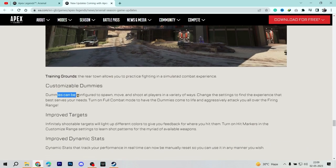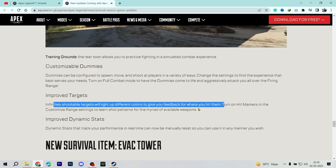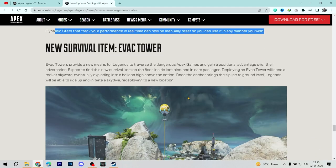Customizable dummies can now be configured to spawn, move, and shoot at players in a variety of ways. You can change settings to find the experience that best serves your needs, and turn on full combat mode to have dummies aggressively attack you all over the firing range. Improved targets are infinitely shootable and light up different colors to give feedback on where you hit them. Hit markers in customized range settings teach shot patterns, and dynamic states can be manually controlled and reset.